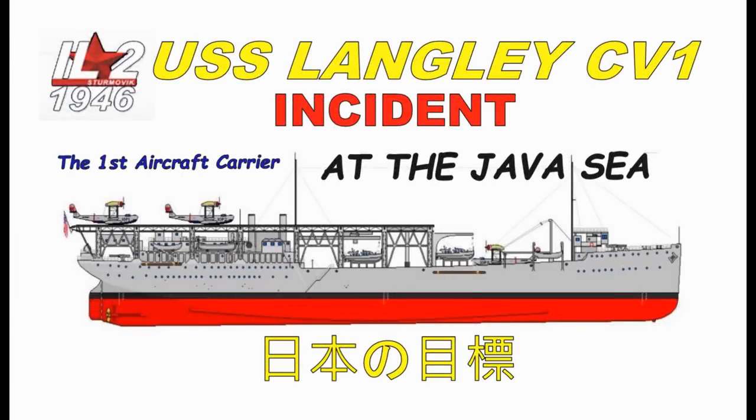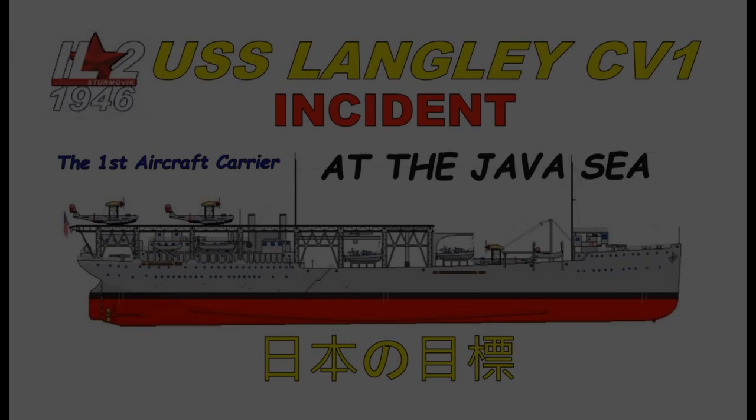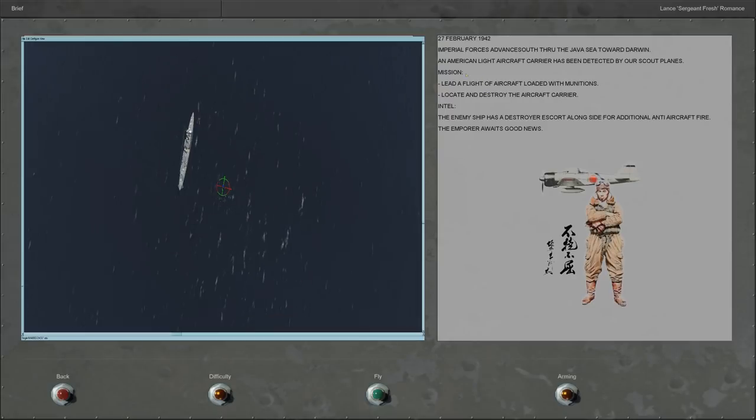Howdy IL-2 Flight Simmers. Today we're going to recreate a February 27, 1942 mission where Japanese scout planes located the light aircraft carrier USS Langley CV-1.